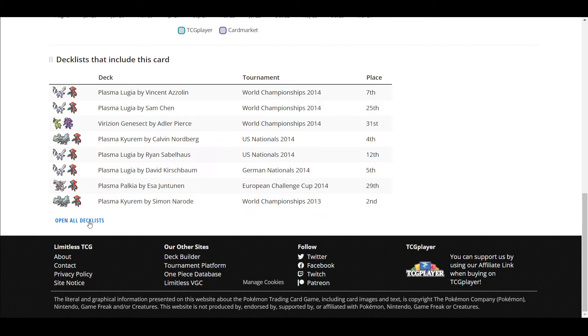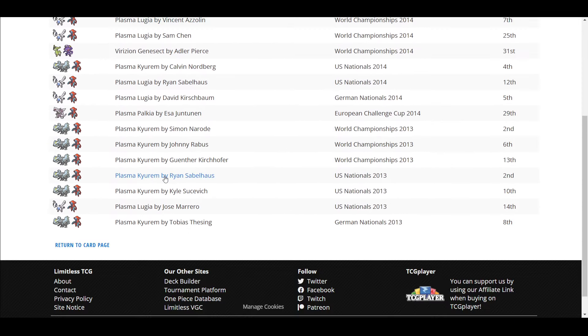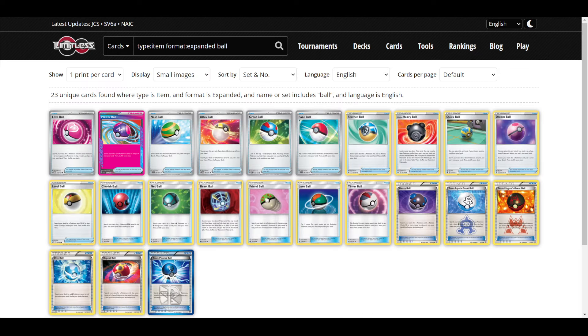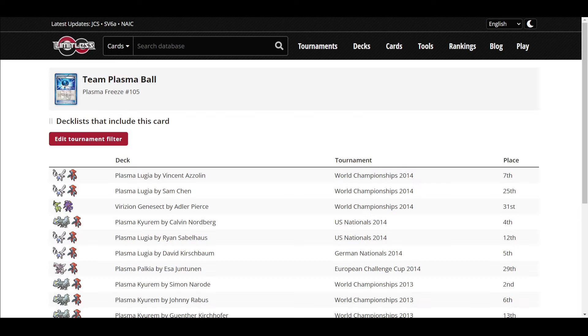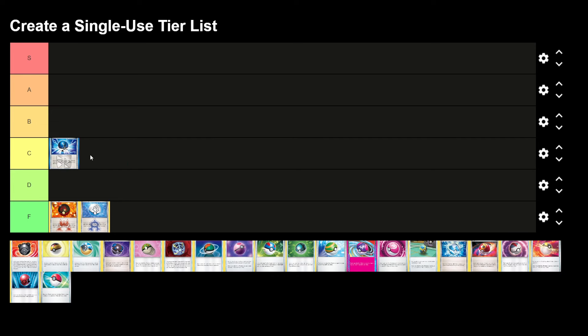You can get Magnezone with it, but not the Magnetons or Magnemites. The Team Plasma deck was solid — you could run Lugia, Thundurus, Kyurem, Deoxys. Team Plasma was a decent archetype. I'm going to say Team Plasma Ball is C tier — it's not that good, there are some amazing cards on this list.